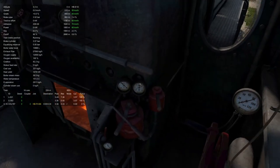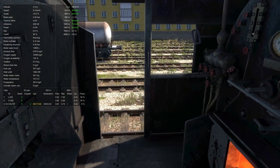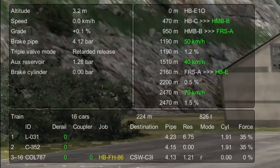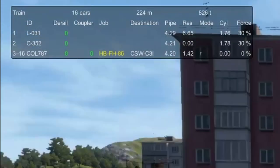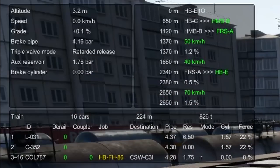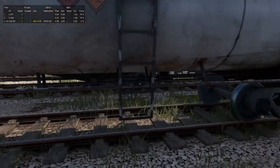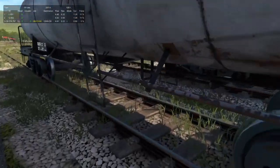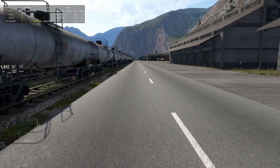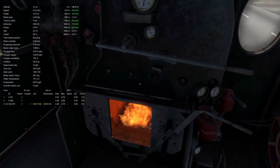This is now going to charge. We have an equalizing reservoir — oh, that's for the locomotive. You can watch the brake pipe charging per car. I can come all the way to the back and see that I've got 4.11 bar and the aux reservoirs are still recharging. The reservoirs on the car are called the auxiliary reservoir — so you can see those charging up. That's pretty cool.